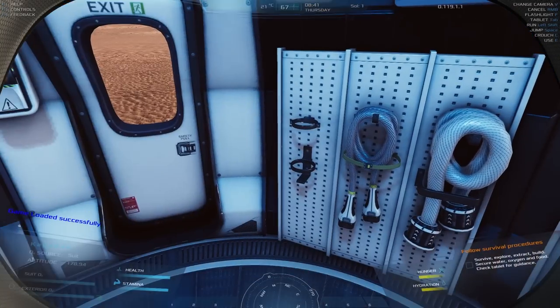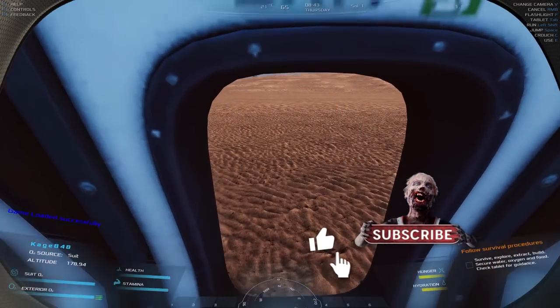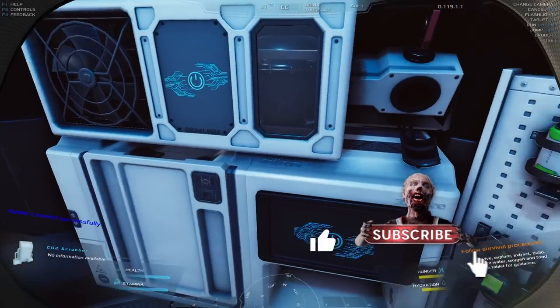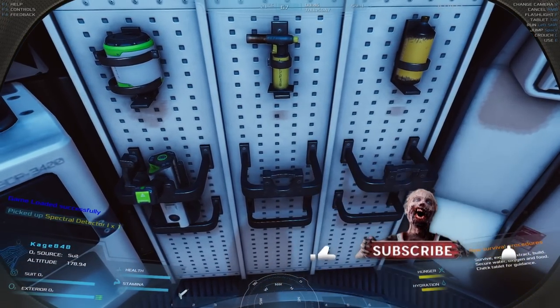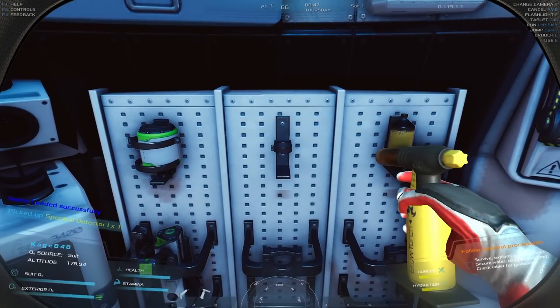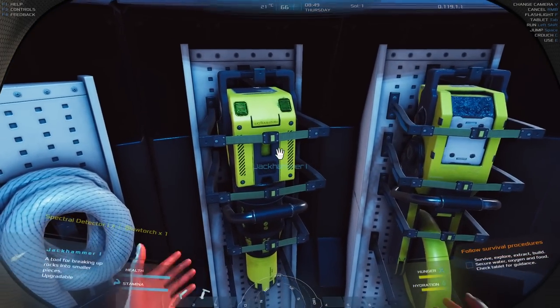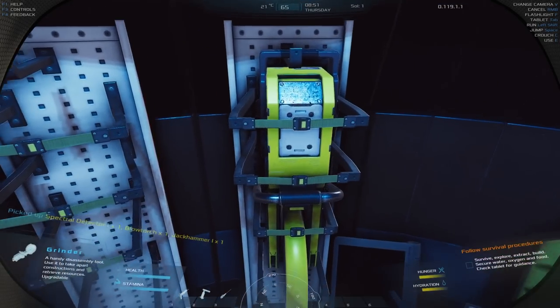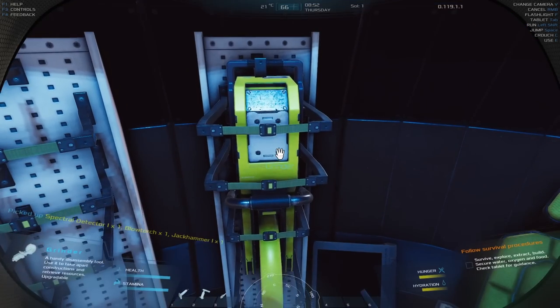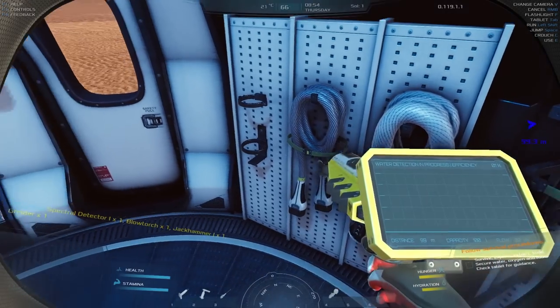Thank you for hanging out with me today, this is KG4E and welcome back to Occupy Mars. The game truly begins now. The first thing I'm going to do is take a bunch of stuff off the wall and get it in my inventory — the blowtorch, the jackhammer, and the grinder.